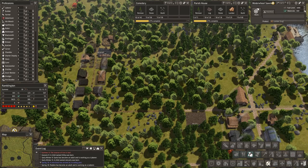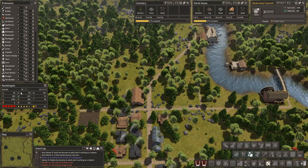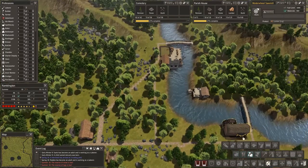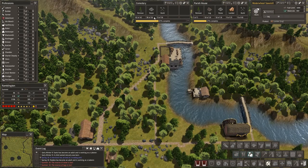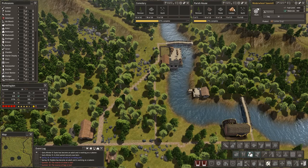So we'll kick that limit up, which is going to require more storage. Reserve of stone is low. And reserve of logs is low. That way we can get the lumber coming. Cemetery is being built — that's where our stone is going. Parish house is being built — it needs lumber.